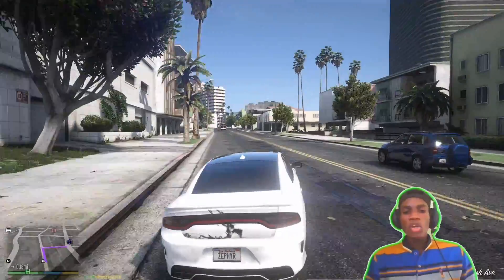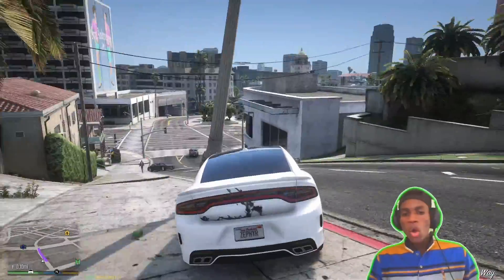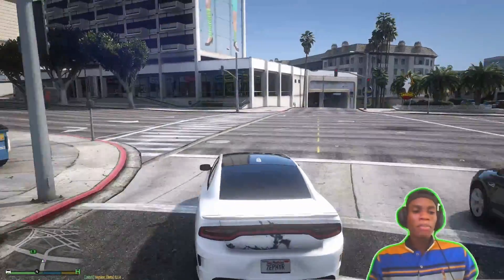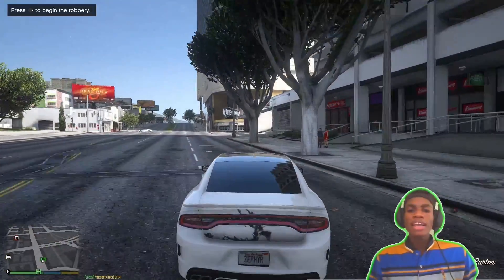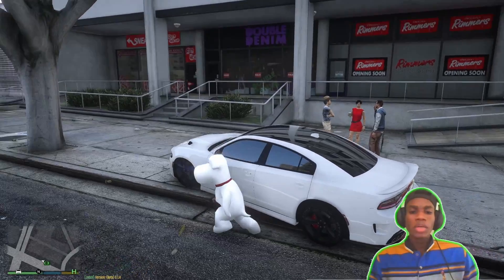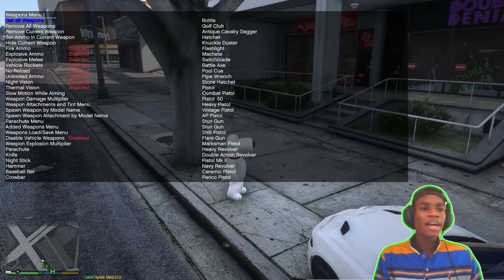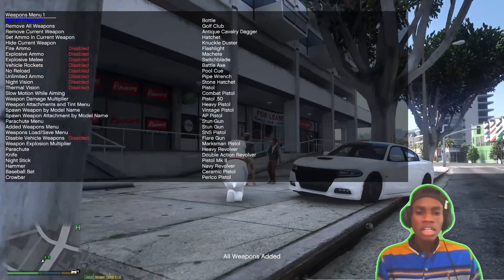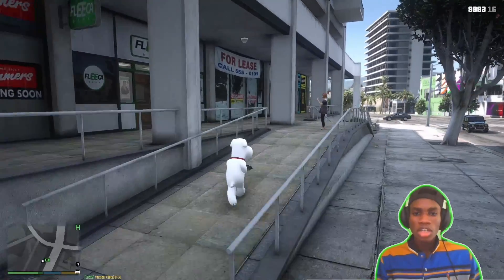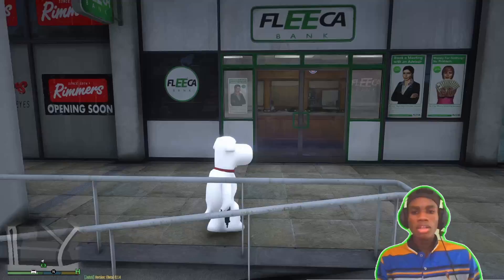Check out those videos for tutorials on add-on peds so you can add on these peds and play as Brian or whoever you want in Family Guy. Let's pull up at this bank and rob it real quick. We don't have weapons — let's spawn all weapons now. Let's move to the bank.